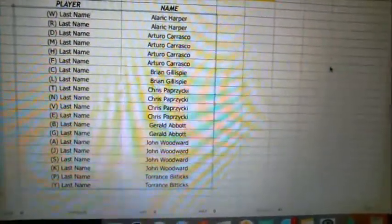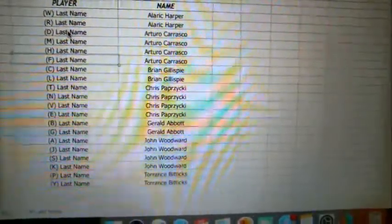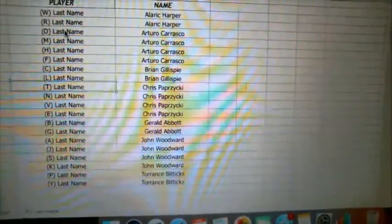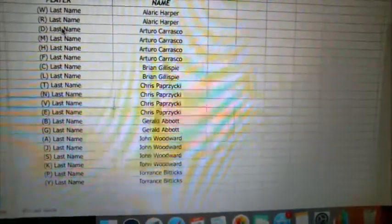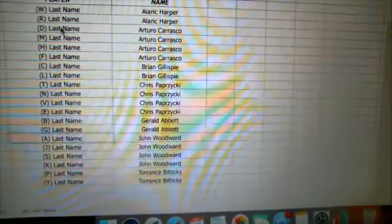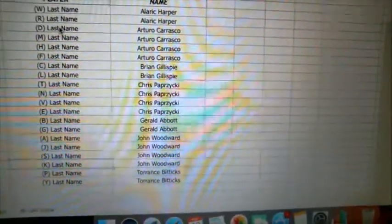All right, let me get these all sorted here. Alaric, you've got W and R. Arturo's got D, M, H, and F. Brian G with C and L. Chris, you've got T, N, V, and E. Gerald's got B and G. John W with A, J, and K. And then Torrance, you've got P and Y.